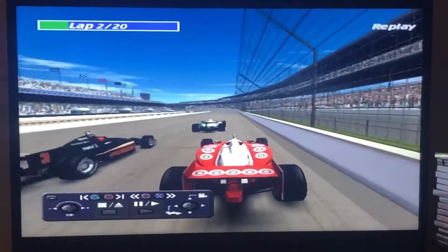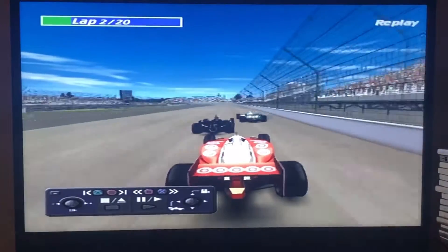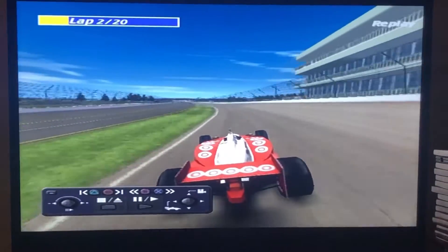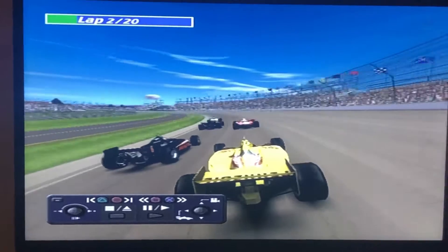Here's Scott Dixon's view — he's on the outside of Elio Castroneves. A little bit of weaving... pow! Looks like he's gonna miss everything — didn't even touch. Okay, here's Sam Hornish's view — he's on the outside of Jill de Ferran. Oh, almost a wreck right there.